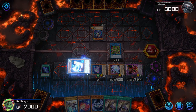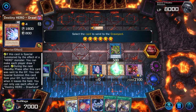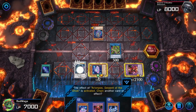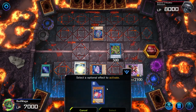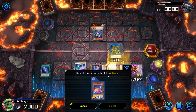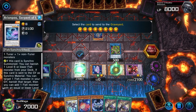We can go ahead and use this effect to make Arian Pass again. Arian Pass' effect is going to banish Zeb. Zeb's effect brings itself back, and then uses its effect to make Ascon.